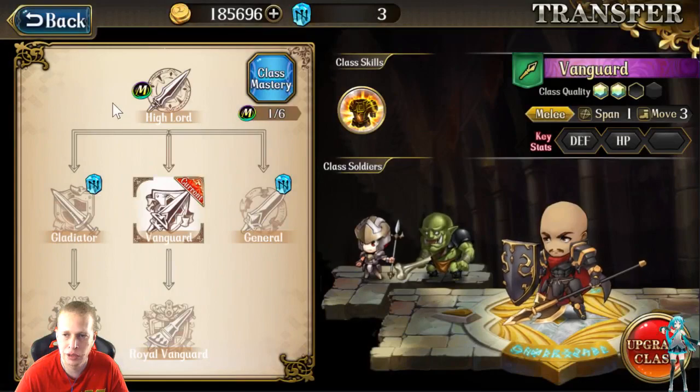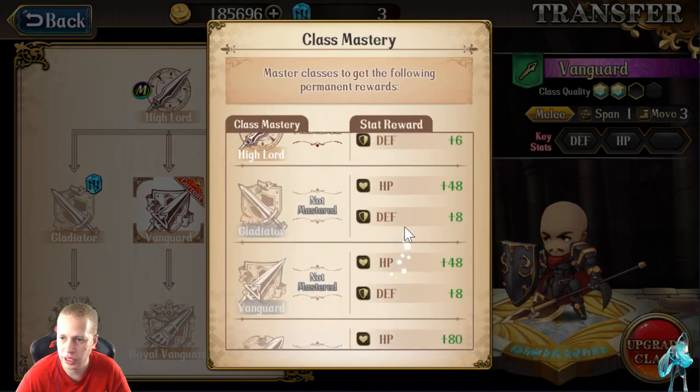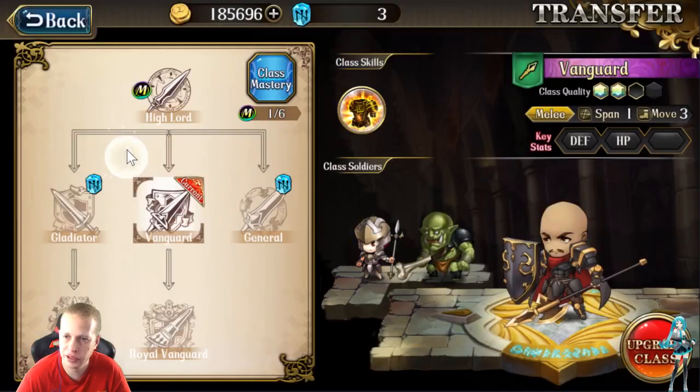Going to his class upgrades — without a doubt, in my opinion, what you want to do with him is go down the middle path, which is High Lord, Vanguard, Royal Vanguard. There's your class masteries. You can see how much HP and defense, etc., is all there.